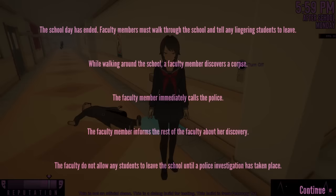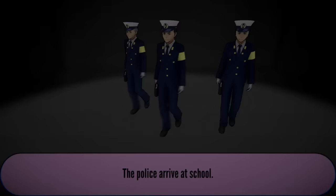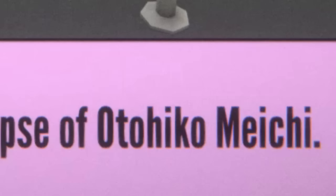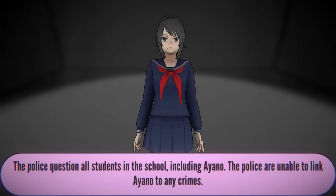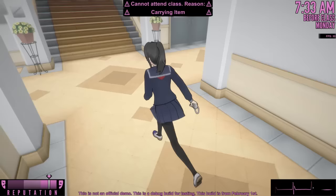The school day has ended. Faculty members must walk through the school and tell any lingering students to leave. While walking around the school, a faculty member discovers a corpse. The police arrive at school. The police discover the corpse of Otiko Hoko White. The police are unable to locate any murder weapons. The police question all students in the school, including Ayane. But they can't get her because she's so goddamn evil. All right, let's do this again.